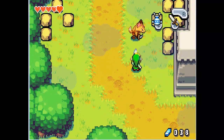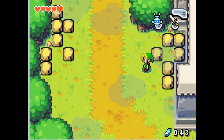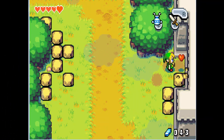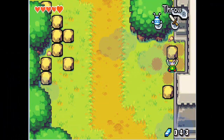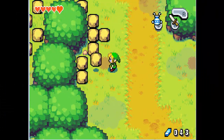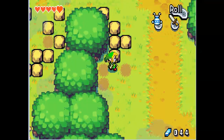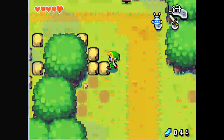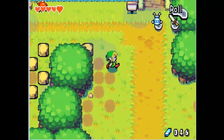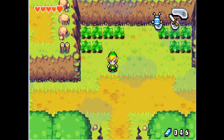Alright, we have this new enemy which I forgot the name of, but who cares. Let's get some rupees. Some shells. We're just gonna break all these rocks. There's this awesome thing available to us right now because we've got a wallet upgrade, but I just don't have enough rupees to get it yet. You can go ahead and grind for rupees if you want.